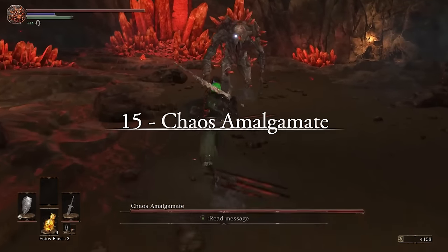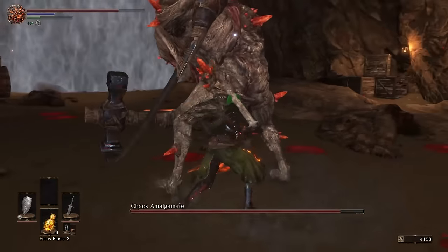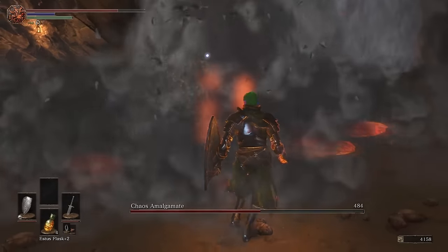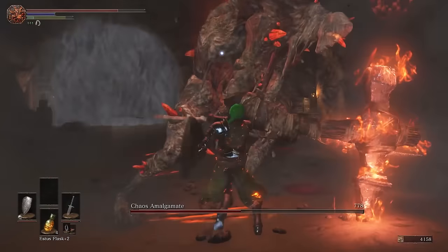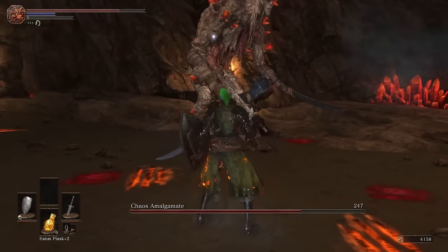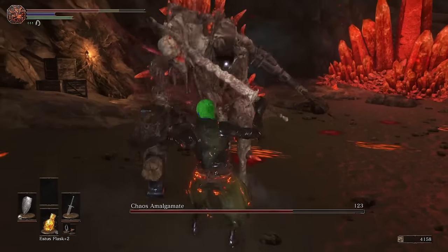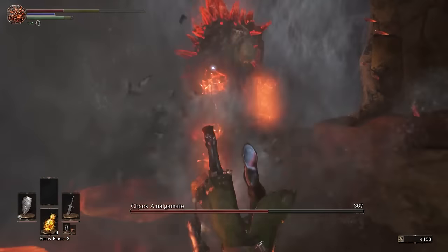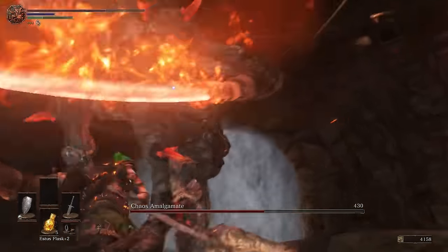At number 15, we have the Chaos Amalgamate, found in the Carthus Red Mine. Despite the low placement, I feel this is where the fights truly start to skyrocket in quality. The design is perfect — a decayed, rotting series of corpses strung together by Obadiah's necromancy, embedded with the very red crystals that the mine supplies. It tells a story and feels so different to anything we fought up to this point. It initially seems unassuming with the usual swipes you'd expect, and it staggered pretty easily. Then the enemy jumps, charges a flame-based AoE, and launches lava puddles across the room. Pyromancy being such an important aspect of Carthus was being represented across its bosses, even down to the Amalgamate's flaming weapons.